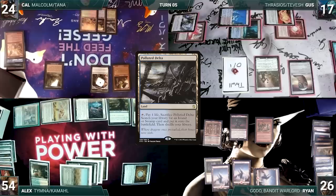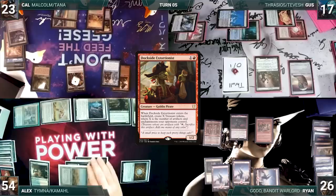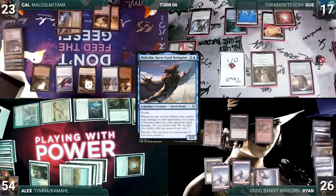During his draw step, Cal draws two extra through Sylvan Library and pays four life to keep one extra. He plays a Polluted Delta for turn, cracks it, pays a life, and fetches up a Tropical Island onto the battlefield. He casts Phantasmal Image. It resolves and enters as a copy of Dockside Extortionist. It triggers and Cal creates six treasures. He recasts his Commander, Malcolm. Cal passes to Gus.